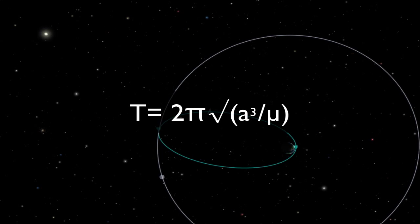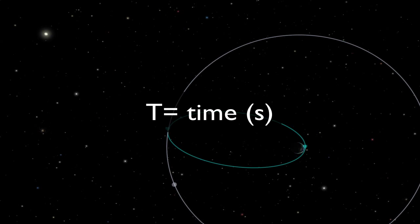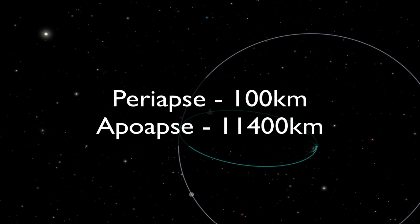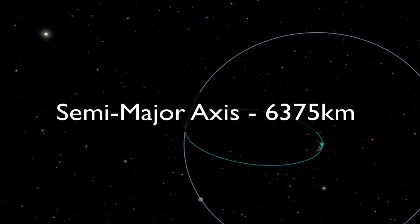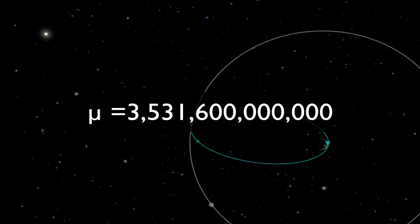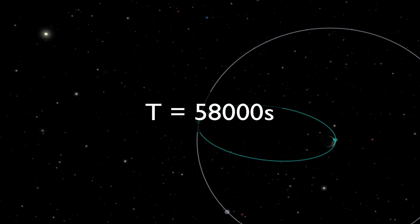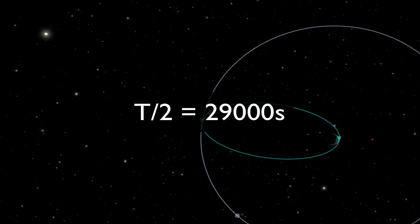The equation for the orbital period of a satellite is: t equals 2π times the square root of a cubed over μ, where t is the orbital period in seconds, a is the semi-major axis, and μ is the standard gravitational parameter. In the case of our transfer orbit, it has a periapsis of 100 kilometers and an apoapsis of 11,400 kilometers, meaning our semi-major axis is 6.7 million meters. According to the wiki, Kerbin's standard gravitational parameter is 3,531.6 million cubic meters per second squared. Doing the math, we get an orbital period of around 58,000 seconds. Since we only want the time it takes to get from periapsis to apoapsis, we'll cut that in half to get 29,000 seconds.